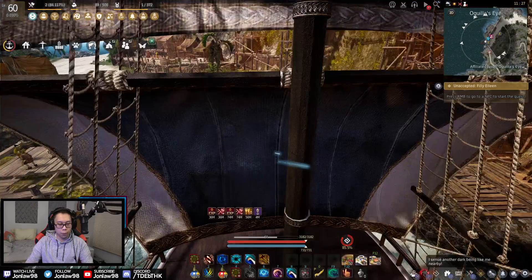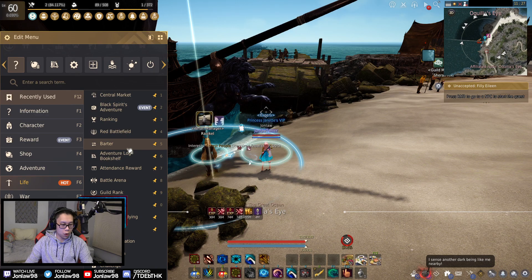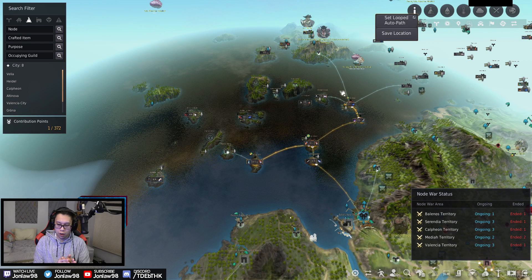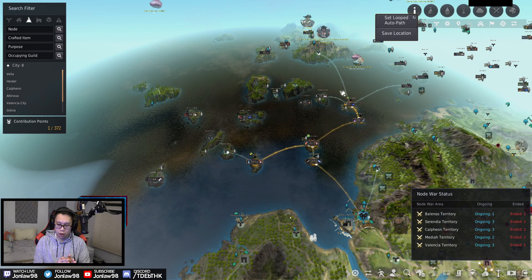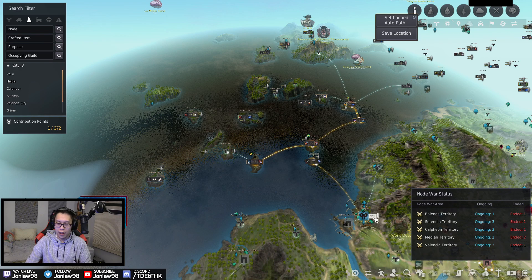Here's how the gear progression works: you start with green boat gear and enhance it to plus 10. After that, you need more specific materials, then trade it in to get blue boat gear. Then you get the blue gear to plus 10 and combine them. So your end goal is plus 10 blue boat gear. On your boat you can look at the materials you need at any dock.